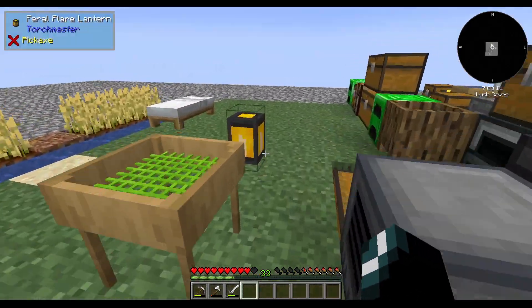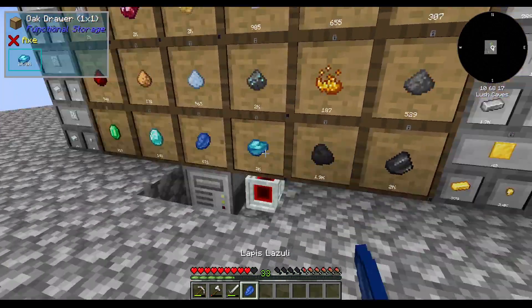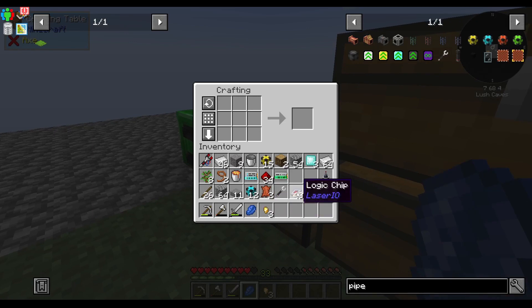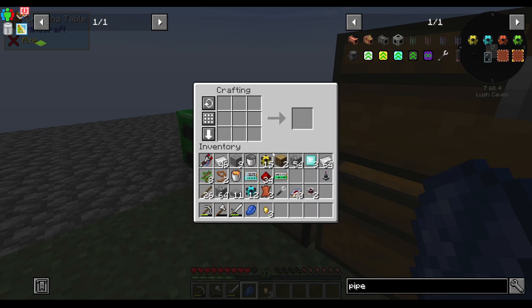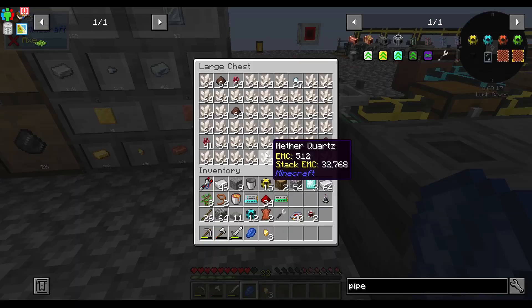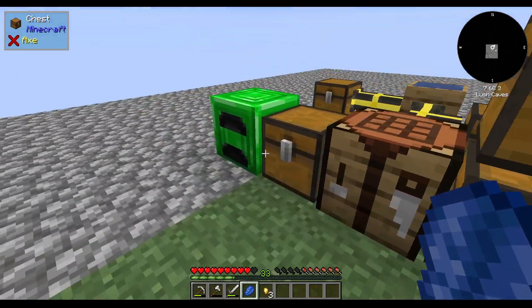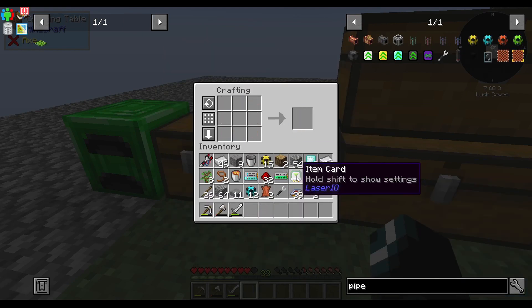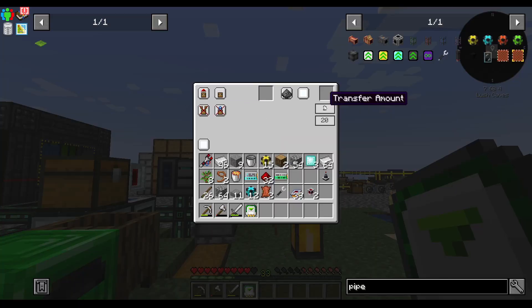So we're going to want to use specifically that one for that. We're going to need one more of these cards. Let's go ahead and make one. I know I'm going to need a lapis and three gold nuggets. Gold nuggets? I'm rich. So you get used for the item card - I need two of those, of course. There we go. Item card. Let's go ahead and get you set up. You are going to be extract, eight at a time. Thank you.